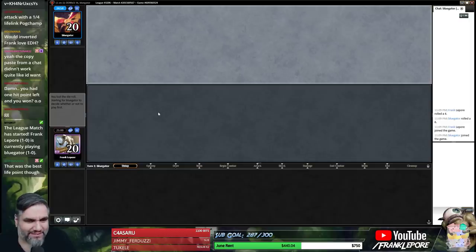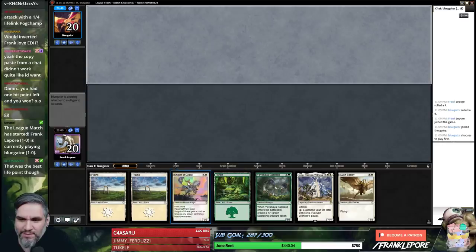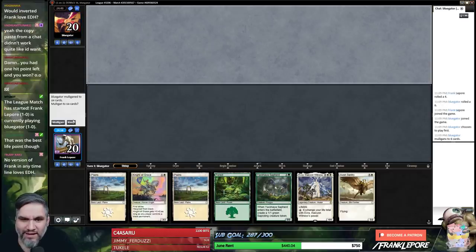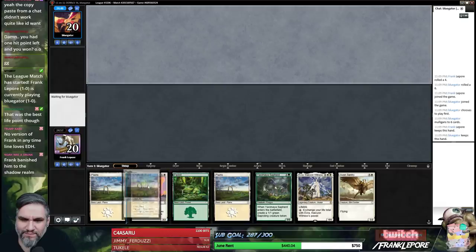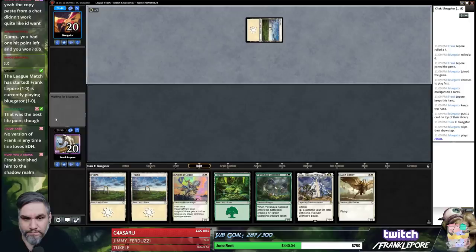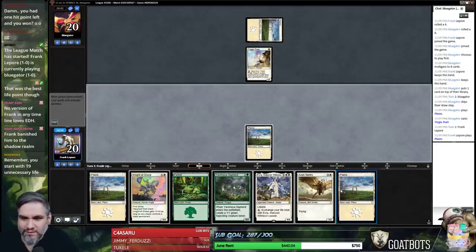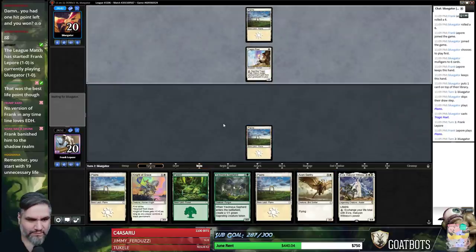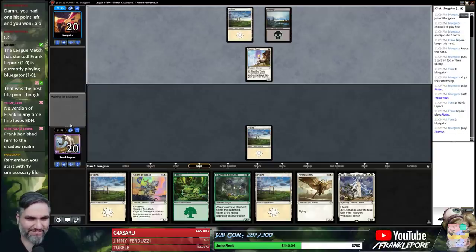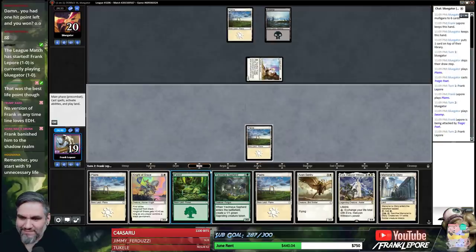The last point is always the best — that's what they say. We'll keep this pretty solid, amazingly good hand — I'll give it a thumbs up. Oh, a Tragic Poet on a mull to 6. Intriguing. Remember, you start with 19 unnecessary life. That's fantastic. Dang it — where were you last turn, you stupid idiot?